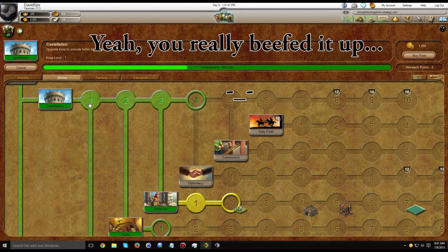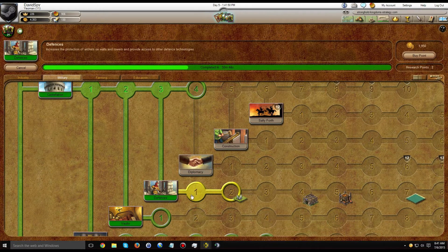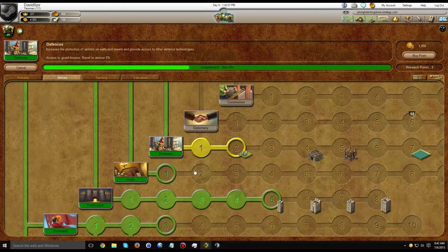I originally started out with only one point in Castellation. Over the period of the last 24 hours, I have increased it to three points in Castellation. This was to unlock defenses so I could research it to access the guardhouse. I'm going to need to build a guardhouse in my castle if I wish to station or garrison more than 20 troops in it, so this is going to be critical in beefing up the defense of my castle.